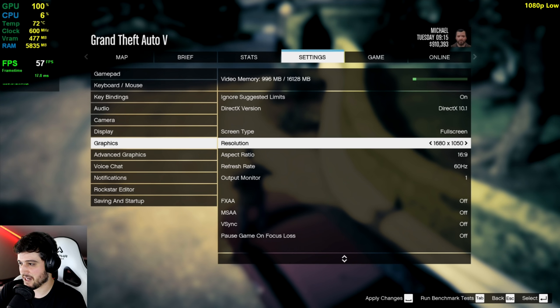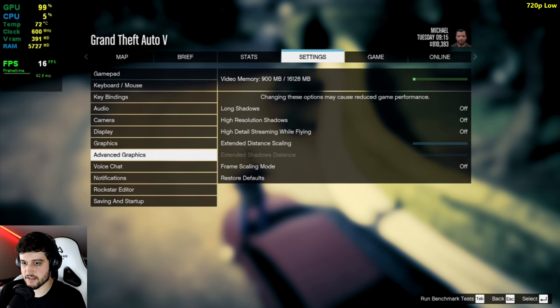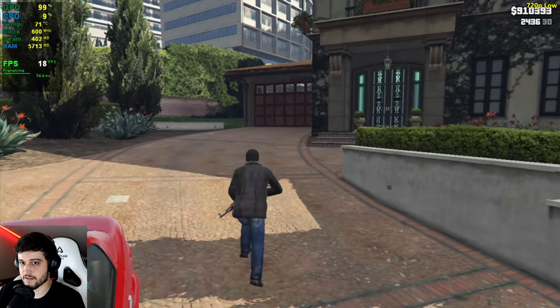So let's do 900p. What the hell? 900p disappeared? There's only 1440 by 900, no 1600 by 900. Well, that's weird. Let's do 720p right away then — here we go, 1280 by 720. Everything else is still set to the lowest settings, of course. Oh, that's much better — almost double our FPS. That's great.